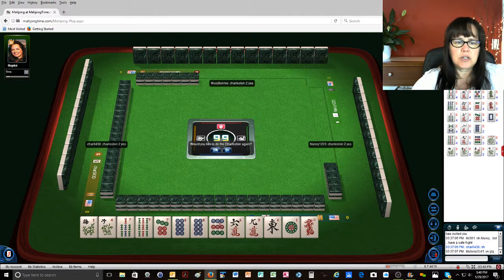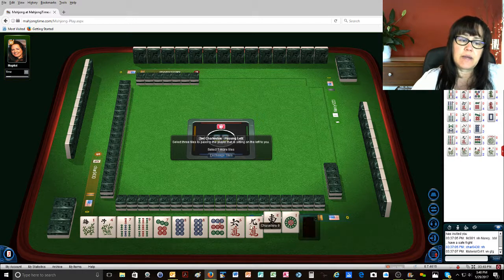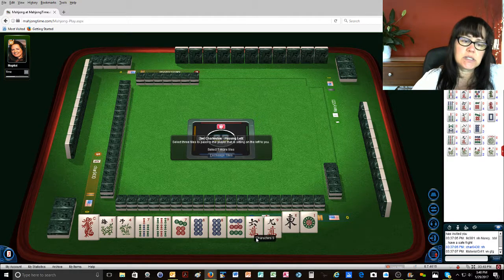We can do the Charleston again. In the consecutive category, there are only 2 hands with flowers. If we want to use those flowers, we're pretty limited in what we can do. Maybe I'll keep that red, because we could play like numbers if we get 8 BAMs. So if we do 7, 8, or 8, 9, and if we get a white dragon, we could do that hand with the flowers. Let's go ahead and give up the 6 crack.